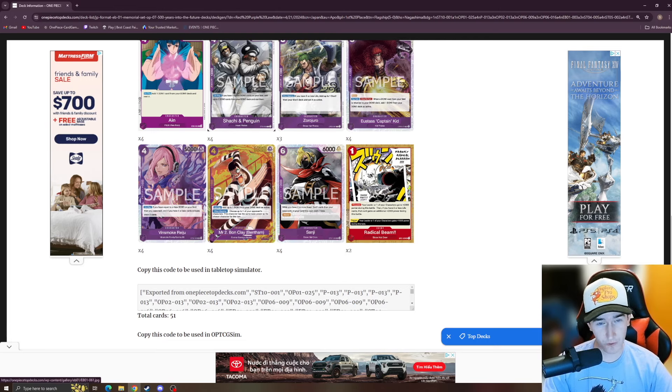Then we have the Bond Clays, another card you're going to want for EB01. On play, add up to one Don card from your Don deck as active — so it ramps. And when attacking, choose up to one of your opponent's characters; this character has the same base power as that chosen character for this turn. The on-play ramp is great, but the attacking effect is really what you're playing it for.